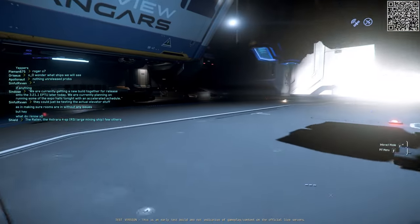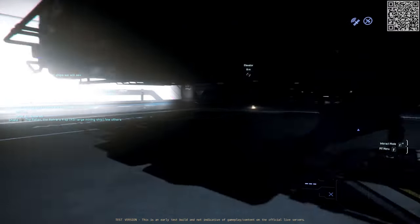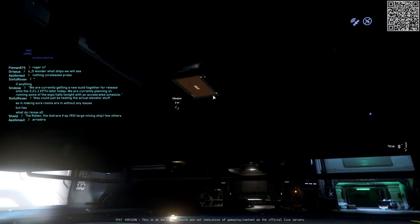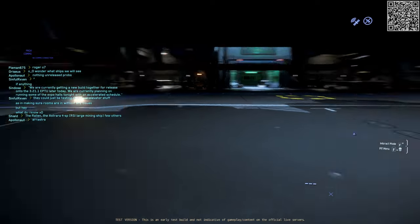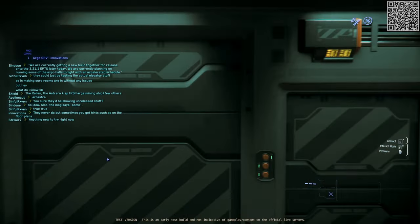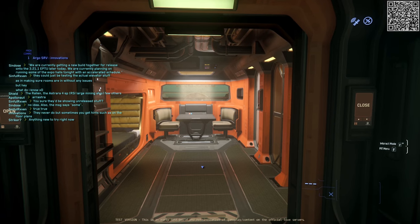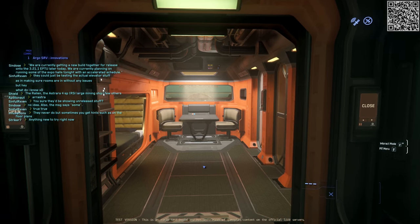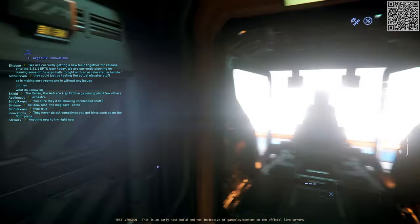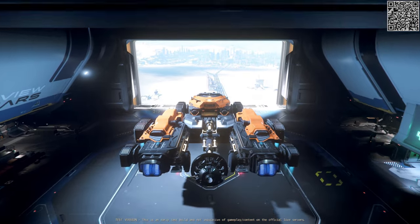Which brings me to the other ship, the Argo SRV. This ship is a nicely compact vessel with a typical Argo style. There is one entrance and an elevator at the bottom center of the craft, and this takes you up to and serves as a connecting hallway between the front and the back of the ship. Not only that, but this connecting hallway is the engineering section where the components are located — a clever way to bring replacement components into and out of the ship, already right there on the elevator.